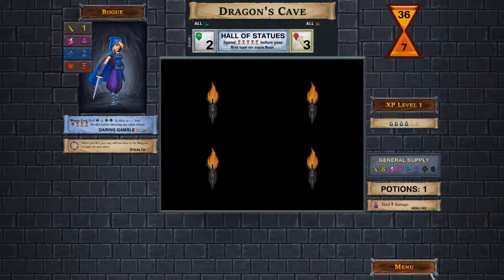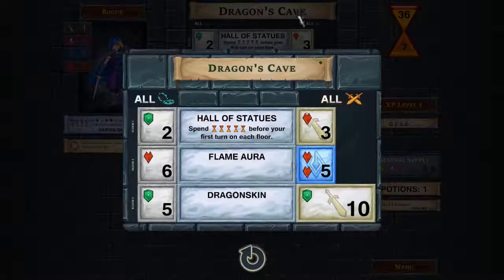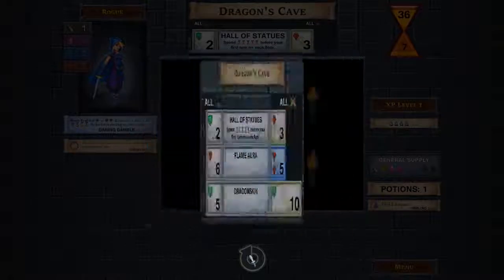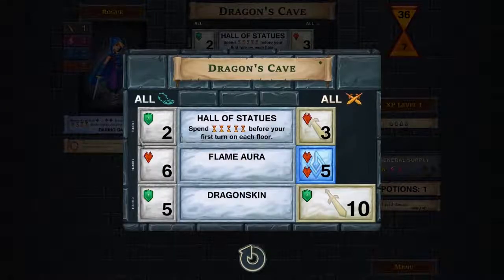Let me show you what we're doing here. We are going against the Dragon's Cave — this is the dungeon. In this game you go through three floors and then you face a boss, which is the Dragon. On the first floor we have to worry about one encounter, on the second level the first two, and on the Hall of Statues we have to spend five cards before the first turn on each floor.